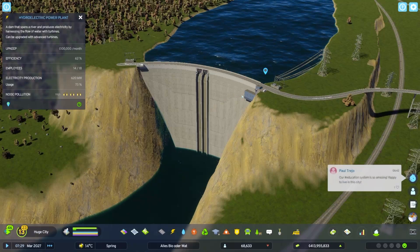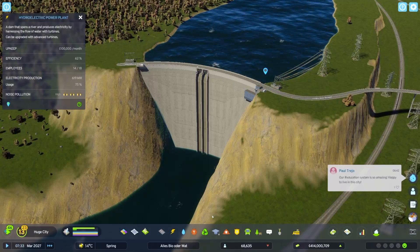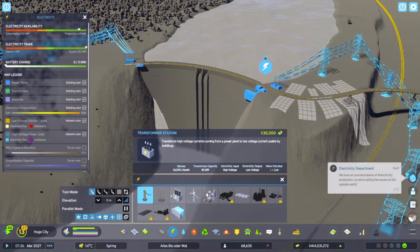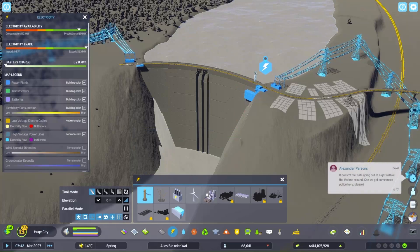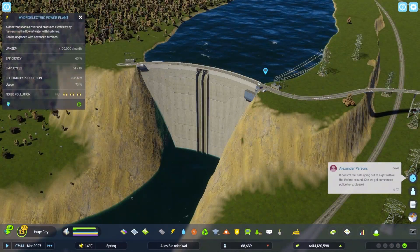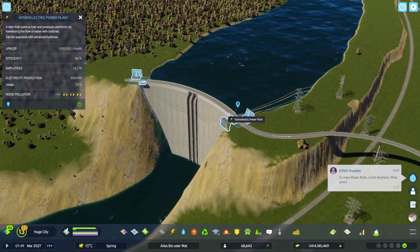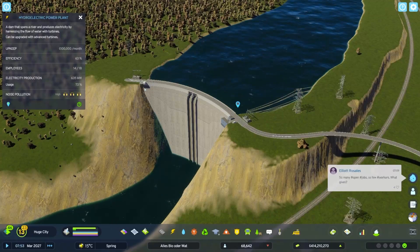At this point in the game, as far as I know, you can only connect two high voltage power lines to the dam — one on the left and one on the right. That means the maximum usable power is 800 megawatts, because each high power line has a capacity of 400 megawatts. So there's no need to build a dam much bigger than 800 megawatts, though it's a good idea to dimension it a bit bigger just in case you don't get 100% efficiency.